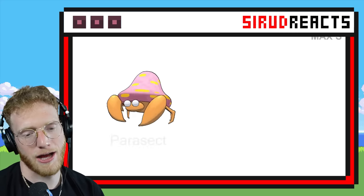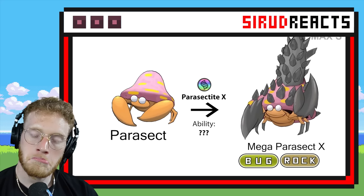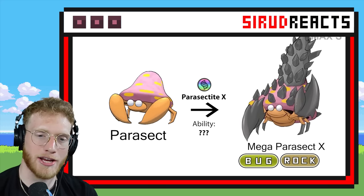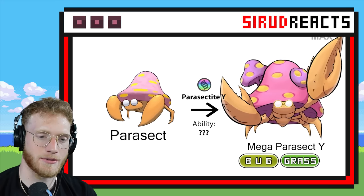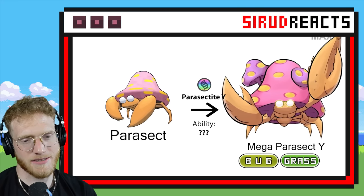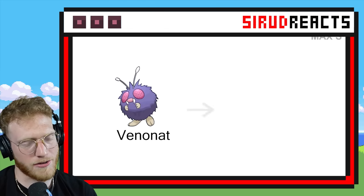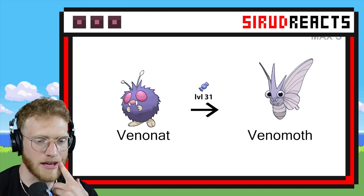Parasect might be the biggest L Pokémon ever — please recover. Not horrible. I do love spikes and they added a bunch of spikes to it. I don't hate it — I like it. Bug Grass is a terrible typing but nothing it can do about that.